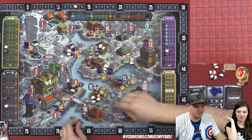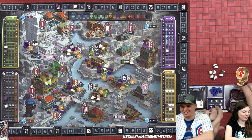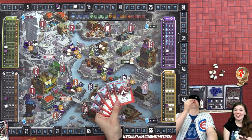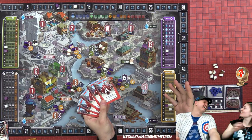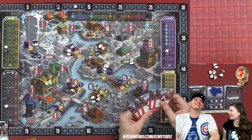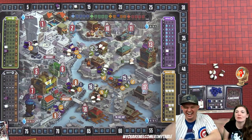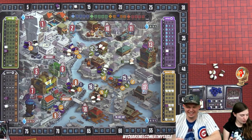Lizzie draws six cards but they're almost all favors. Derek and Adam point out she should have played the maul. Lizzie: 'If I would have played maul I would have hit all five of those favors and they would've gotten rid of them. I can't believe I had two of them and didn't play one. Mistakes were made.' She decides to use the thief to steal two goods, paying a favor.